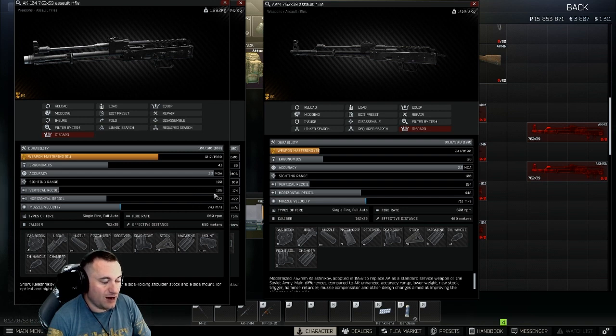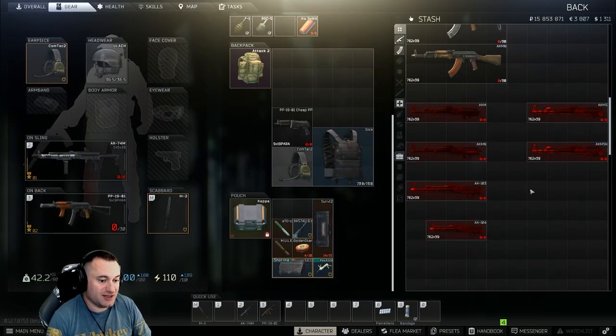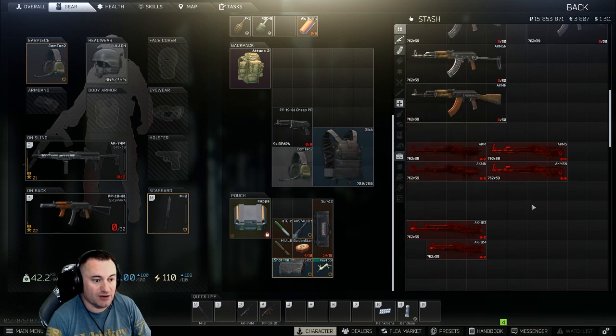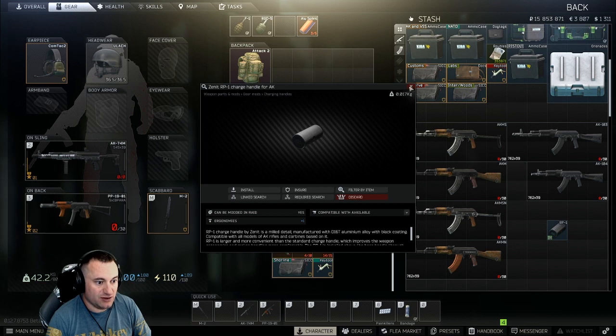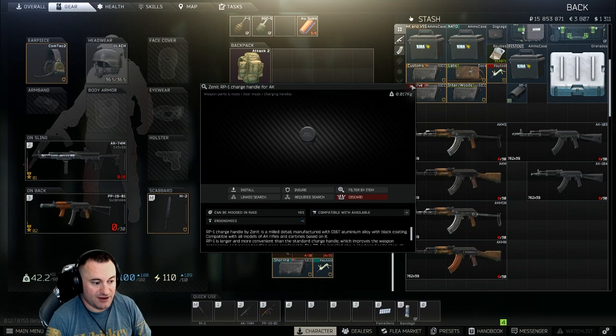There are some compatibility things to deal with - certain attachments fit one group of rifles but not the other, primarily around barrels and some other parts. We'll go through that later. Also, real quick before we move on - the charging handle goes on all AKs. It adds one ergo, it's pretty cheap, and it doesn't fit into any other attachment slots, so it's worth throwing on.